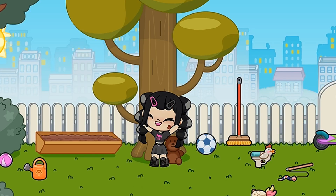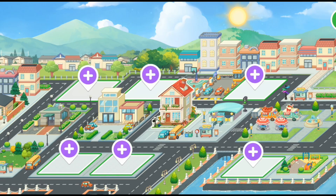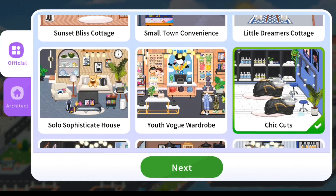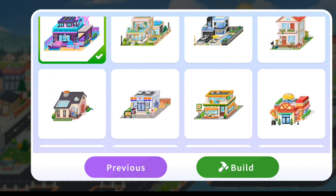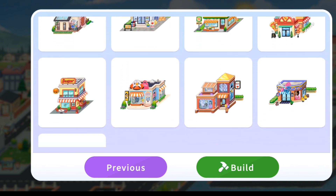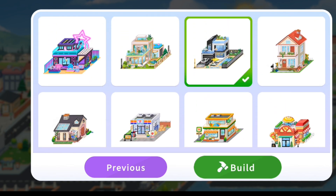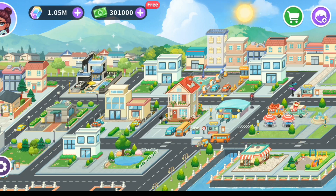Hello everyone, today we are going to try a new game: Yo-Yo Time! First we will build a place which we will explore. Chic cuts sounded good to me. Now we will pick an architecture — I'm so confused. Let's pick this one, it looks like a mansion. I will bring more parts of this game so don't forget to like and subscribe.